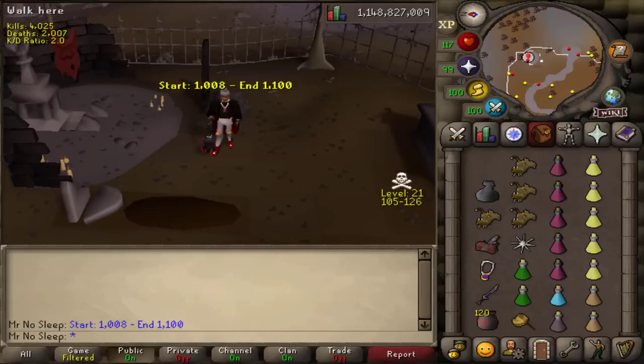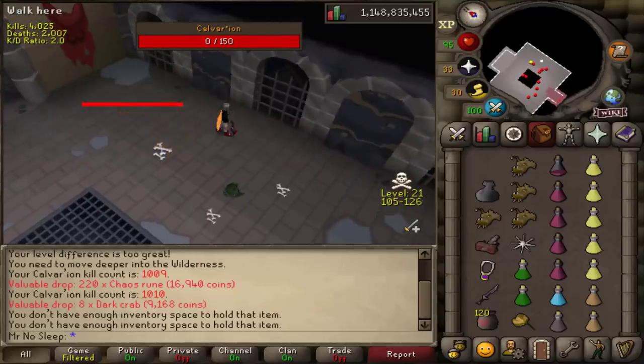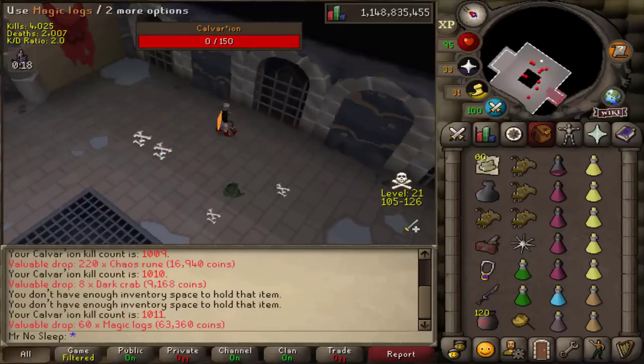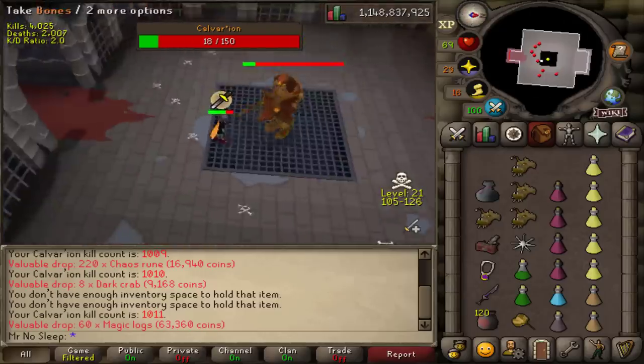Hey, what is going on you guys, it is Mr. No Sleep here from Old School RuneScape, welcome to Ending in Zero episode number four, Cave Bosses Edition. You guys know how this series works - we're going to be killing multiple monsters in this video and ending our kill count in zero. We are starting at Calvarion.